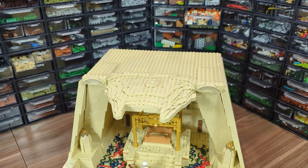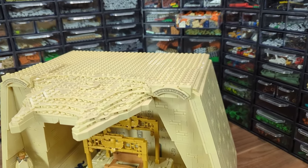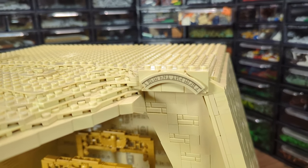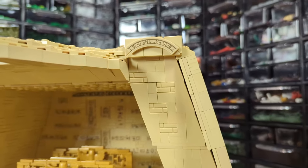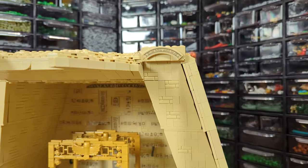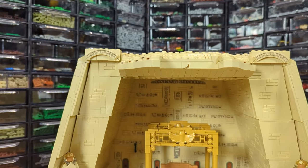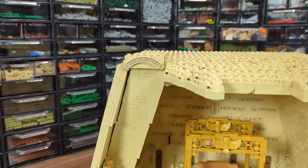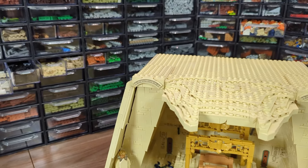We have the front part done, and I've also added some leftover stickered elements. Since there should be some kind of Star Wars accent here like in the movie, and the sticker with R2 and 3PO that came with this set is dark yellow — which wouldn't fit the color scheme at all — I used the runes from Boba Fett's Throne Room set, which is a cool little easter egg, I think.